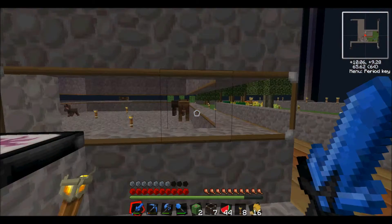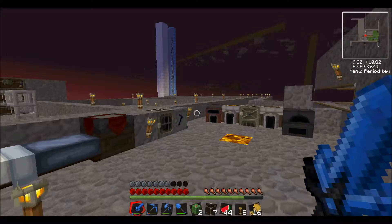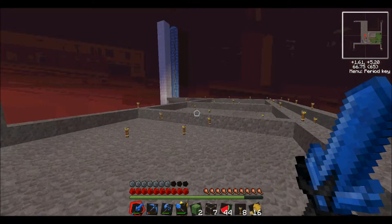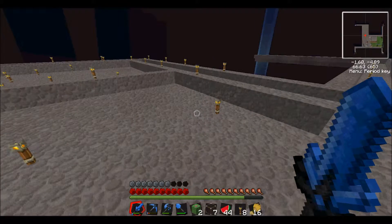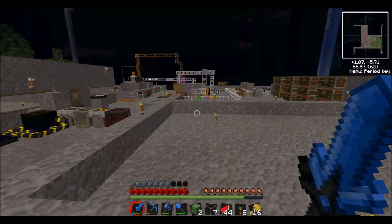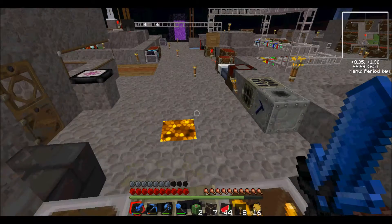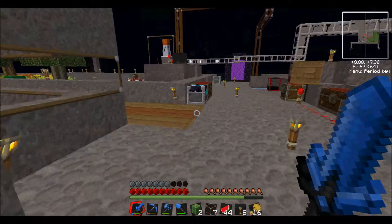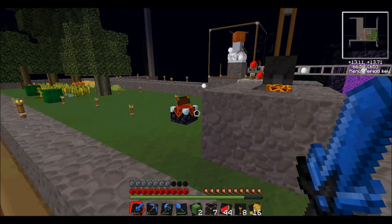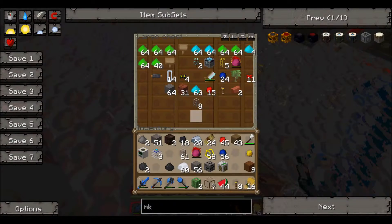I'll try to breed the animals as much as I can off camera. I did make a bunch of space for the other animals — sheep, pigs, chickens, all the breedable animals. I also made an enchanting table because I finally started my sugarcane farm, so I decided to do that.